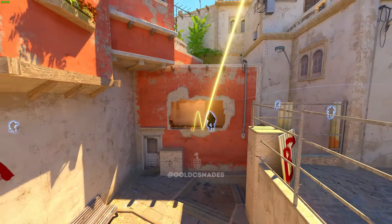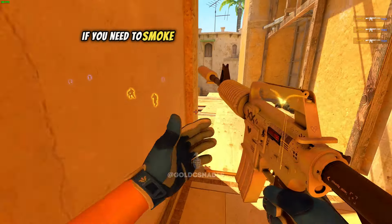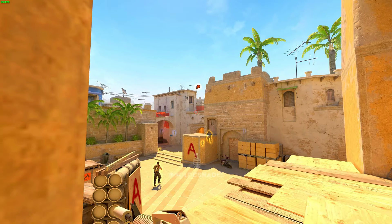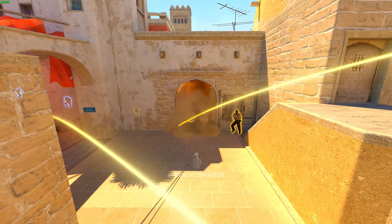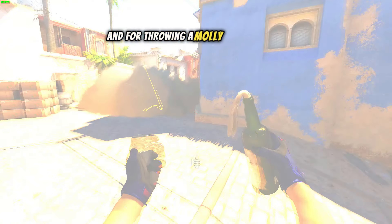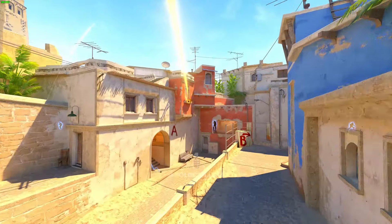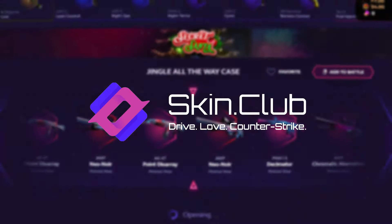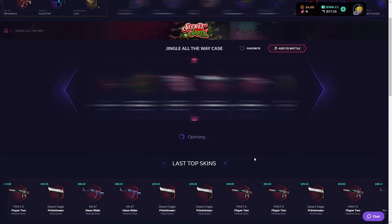This is a smoke often used by Spirit — stylish and effective. If you need to smoke the top connector from Palace, use this one. And for throwing a molly at the window without exposing yourself, this works well.